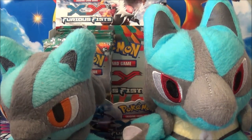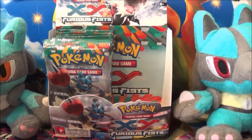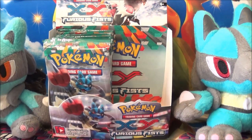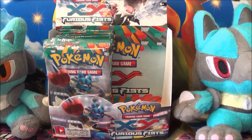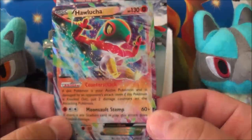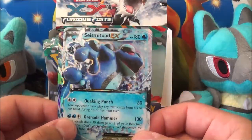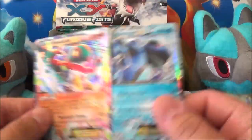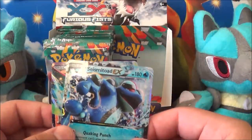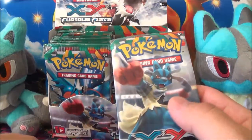Hello, people, and welcome back to my second half of my Furious Fist Booster Box opening. If you weren't watching the last part of the video, I pulled two EXs: a Hawlucha EX, which I like to call Jack Black because of the movie, and a Seismitoad EX, which is not terrible. Seismitoad is pretty good. I'm hoping I can pull a Lucario — a Full Art Lucario would be amazing — or just a Lucario in general.